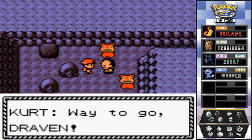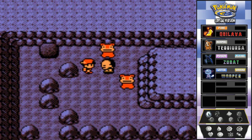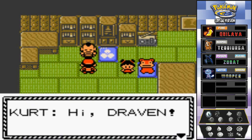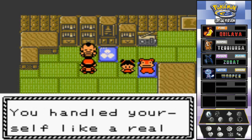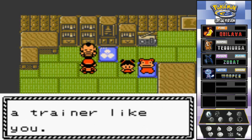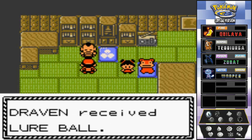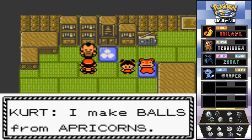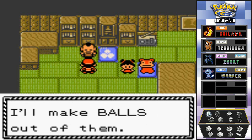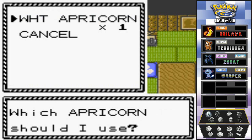Miraculously Kurt's back is healed and he says Team Rocket has taken off and his back's better. Back in Azalea Town now. Kurt tells me I handled myself like a real hero at the well - he likes my style and would be honored to make balls for a trainer like me. He gives us the Lure Ball! He explains he makes balls out of apricorns - collect them from trees and bring them to him and he'll make balls out of them.